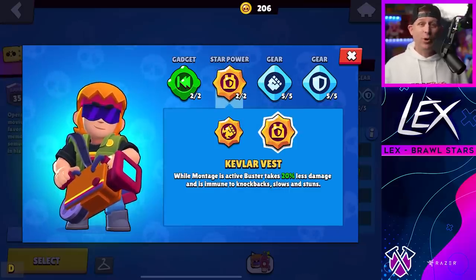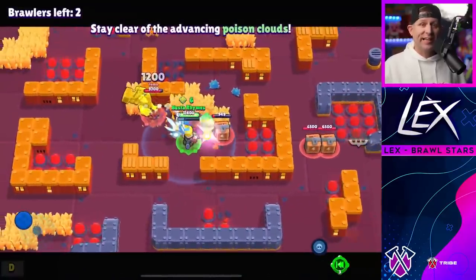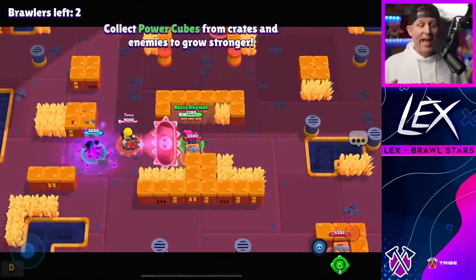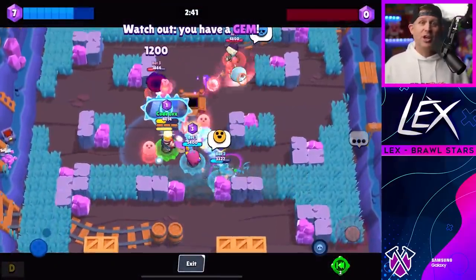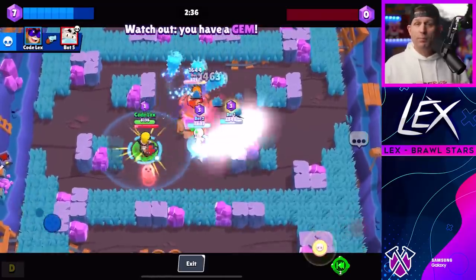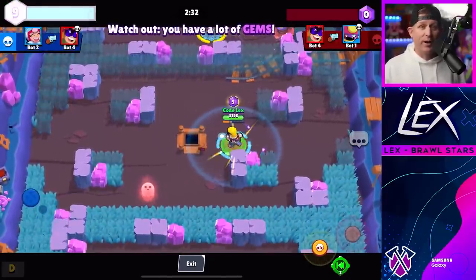Buffing that shield even more is his second star power called Kevlar Vest. When Montage is active, Buster will take 20% less damage and will also be immune to knockbacks, slows, and stuns. His other star power is called Blockbuster, which allows him to deal 15% more damage for each ally within the supercharged area — so with both teammates nearby you can deal 30% more damage.